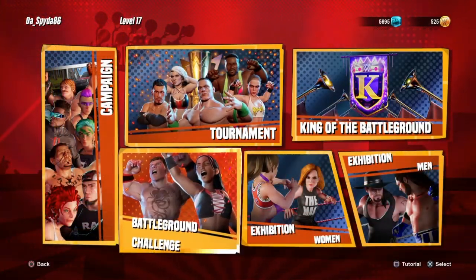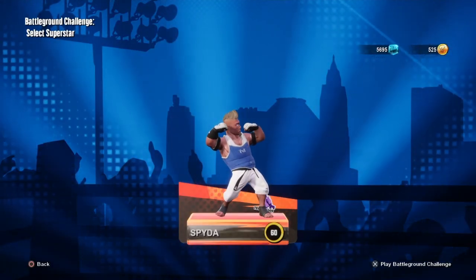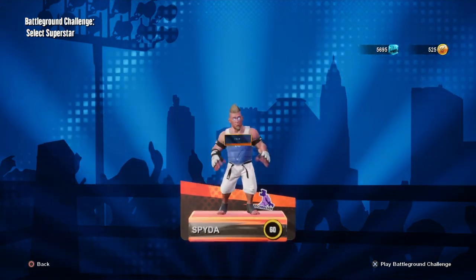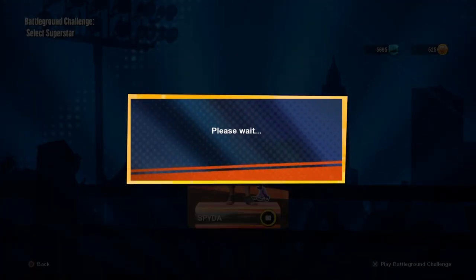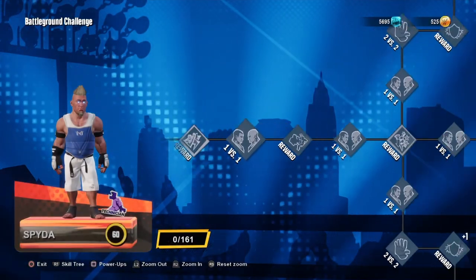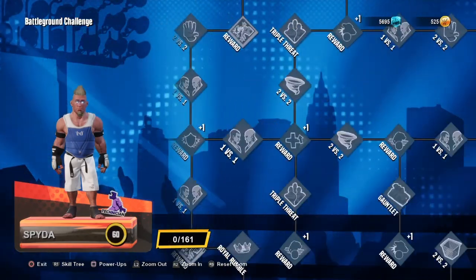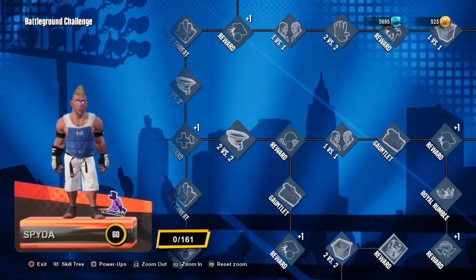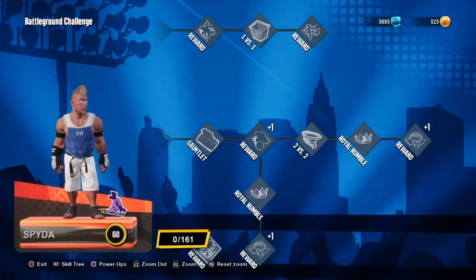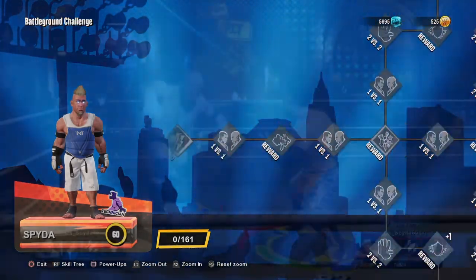On top of that you can go into the Battleground Challenge, which is for your created Superstar. You can follow the missions and matches and all that stuff they have for your created Superstar. And another quick tip is: once you've done as many as you want or completed the whole thing, you can actually delete your Superstar, create a new one, jump right back into it, and repeat that process again — if you have a lot of time to kill.